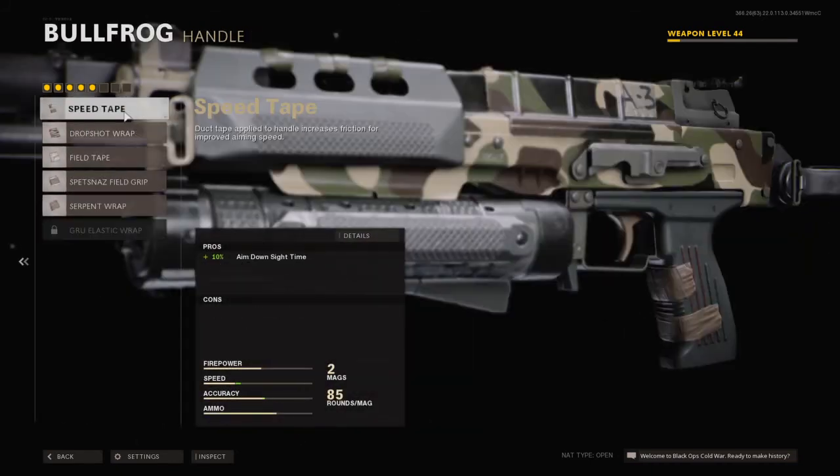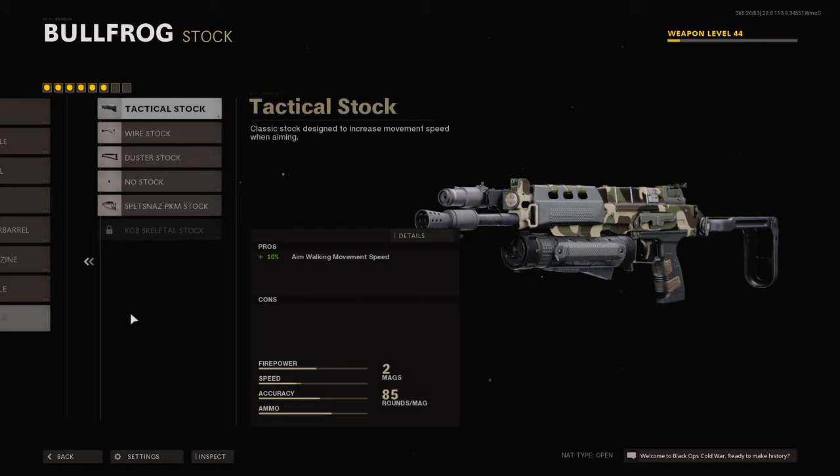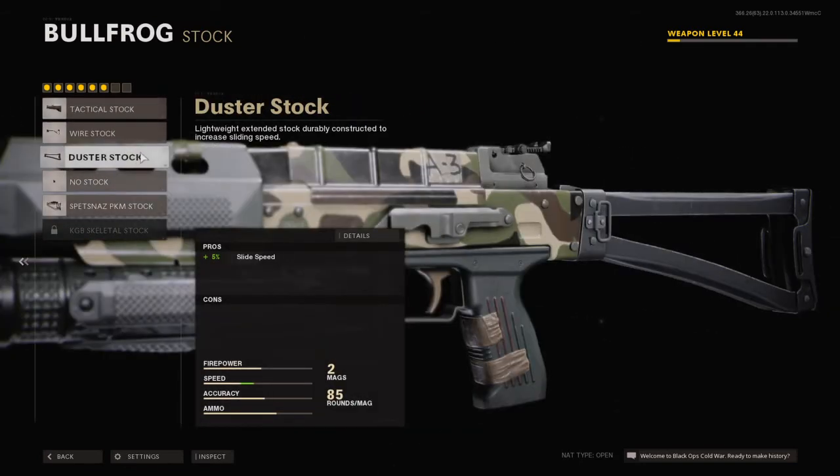The handle we're going to use is Speed Tape, which makes your aim-down-sight time quicker, and that's always good. Last but not least, for the stock we're going to use the Duster Pad, because it makes your slide speed faster.